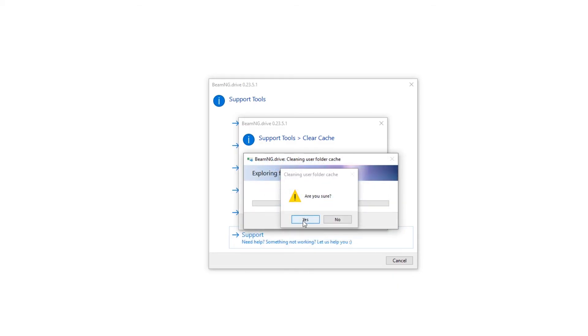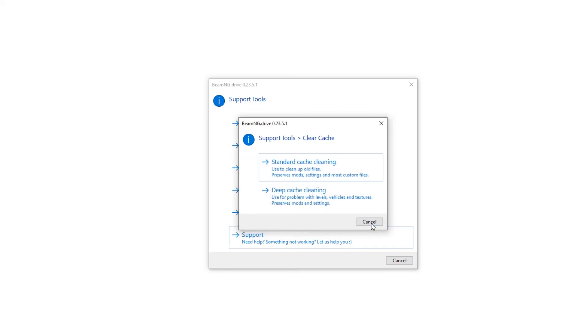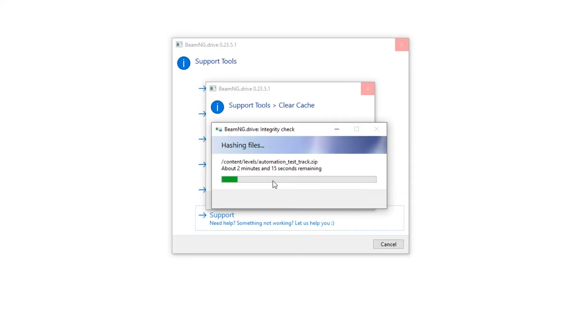If the game works after clearing the cache, go back to adding your mods either one by one or 50% at a time until you figure out where the problem is. If you clear the cache, launch the game with no mods, and it still doesn't work, you've got to dig even deeper — moving on to step number four.